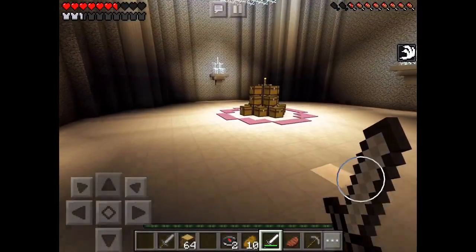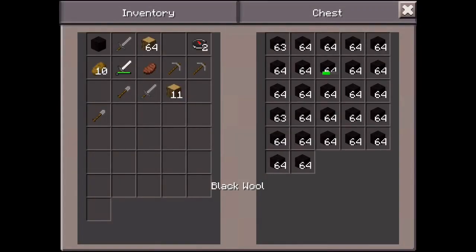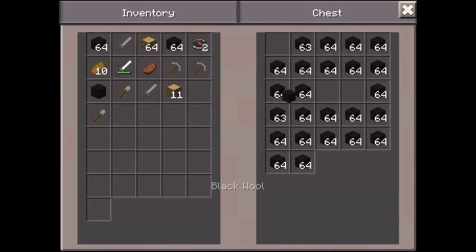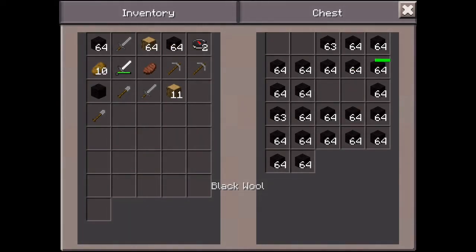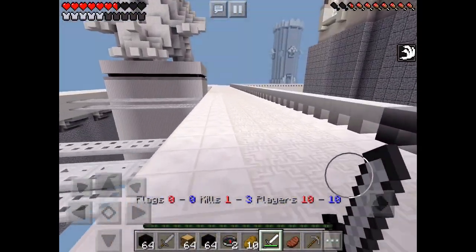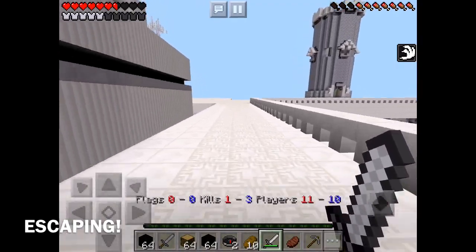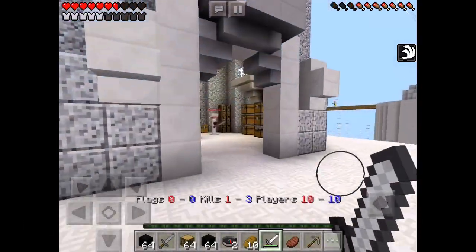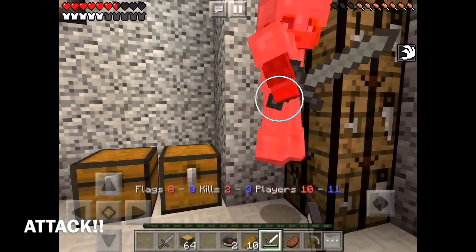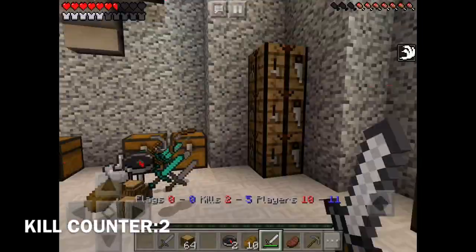So I stole the flag. The whole point of capture the flag is to capture the flags. Flags are colored wool — they are stored on your left hand side and your right hand side of the map. So after I got the flag, I decided to escape. My escape plan was to go to the tower, and someone was in the tower so I decided to kill them and then build a bridge.